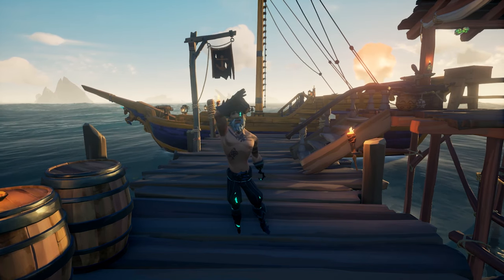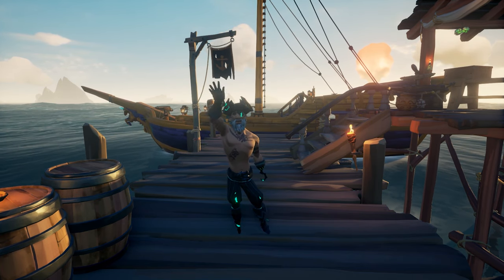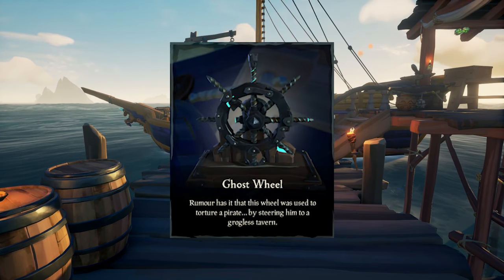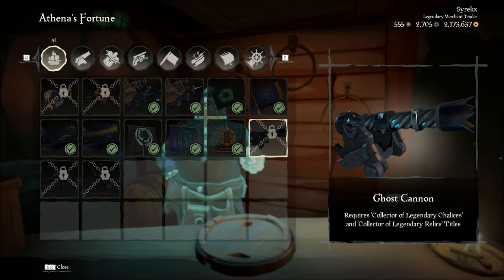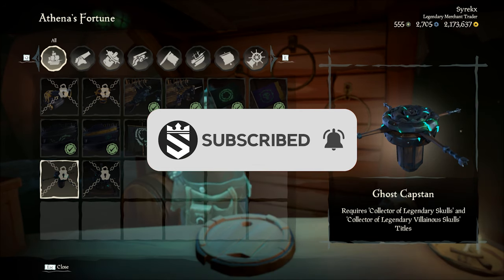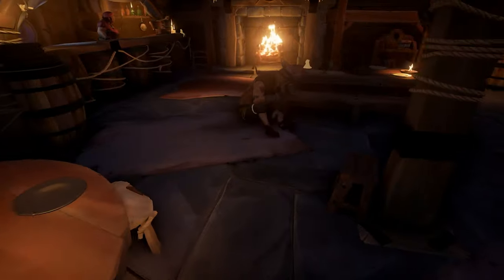Welcome back to another video. Today we show you how to unlock the ghost cannon, capstan, and wheel. The three new ghost cosmetics are available for purchase in the shipwright shop in the Venus Fortune hideout for 500,000 gold each, as soon as you achieve all the new required titles.